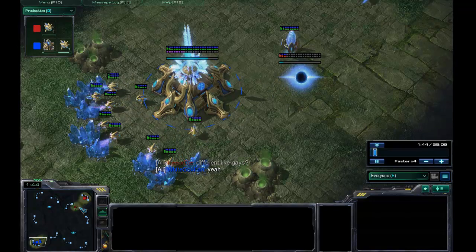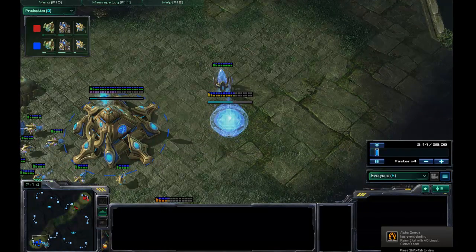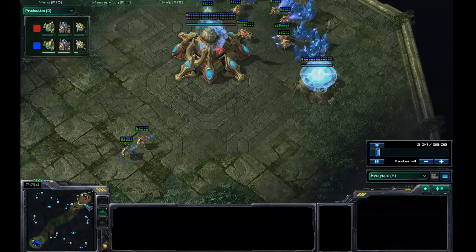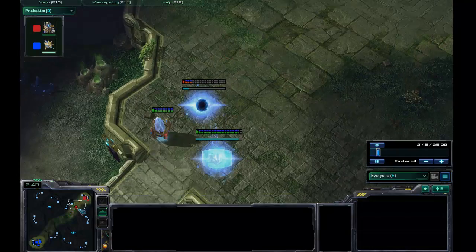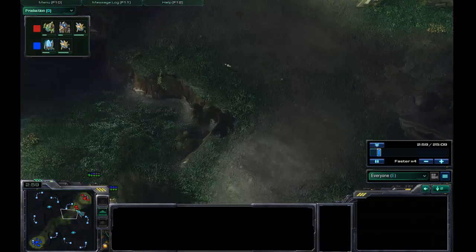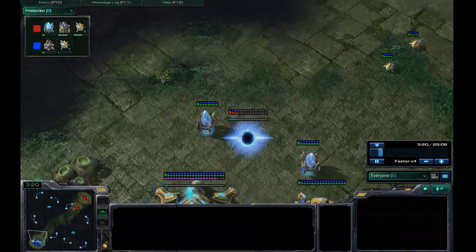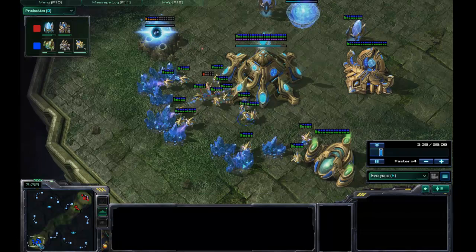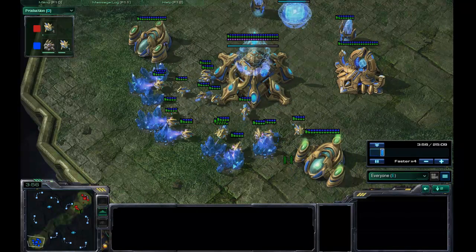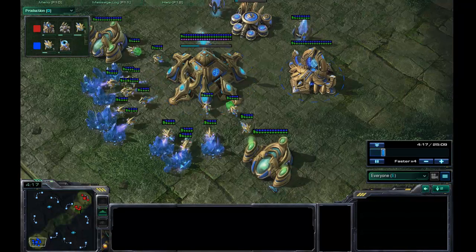There goes my first gateway, and he has his gateway also going, and we both got our gateways pretty much at the same time, and we also got our pylons pretty much at the same time. We were thinking we may go for a similar build, but he's getting another gateway out. I noticed that, so I knew he's going for a 4-gate, which finalized me going for those fast Colossi, which is just my favorite build.